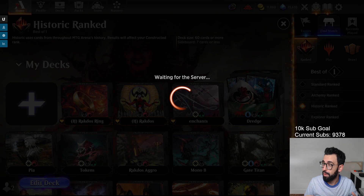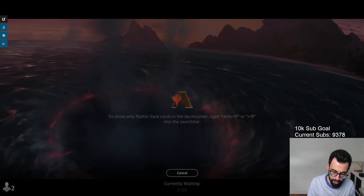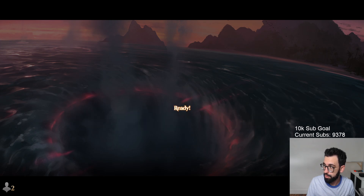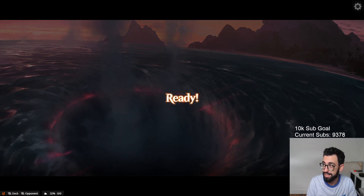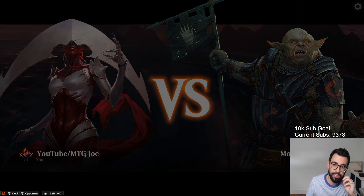One thing you want to be mindful of is how Prized Amalgam works. If you trigger it in your end step — say Silversmote comes back — it returns the next end step. So the timing can be a bit of a consideration when you're doing some of those effects.